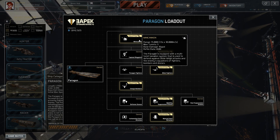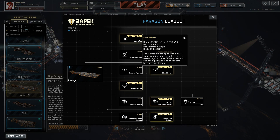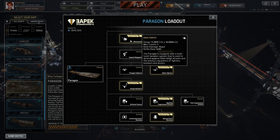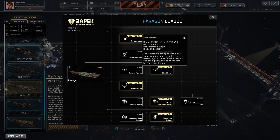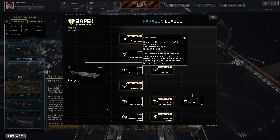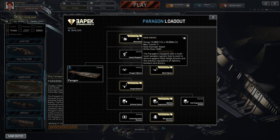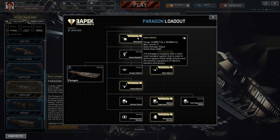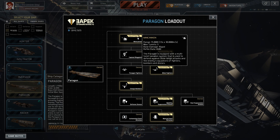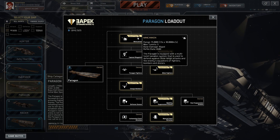The Pyragon is equipped with a multi-weapon system used to defend against close range attacks from enemy squadrons of fighters, bombers, and drones. It's like a point defense system. If you're attacking an enemy ship and they're not focusing on you — which a lot of enemy ships don't do when you're in the Pyragon — the mini cannon, even when focused on them, doesn't do a great amount of damage. Over time it will, but the main focus for this ship is what it carries.